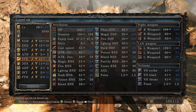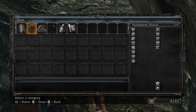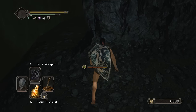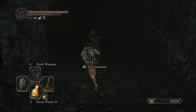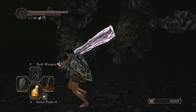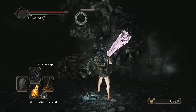Getting 16 intelligence and 14 faith for a two-attunement-slot setup. Talking to Felkin to get Dark Weapon - the favorite buff in the game. Dark Weapon is busted, does as much damage as Sunlight Blade and you get it this early. These enemies are weak to dark so buffing with Dark Weapon makes them a lot easier. A quarter of their HP in one hit - about four hits to kill them.